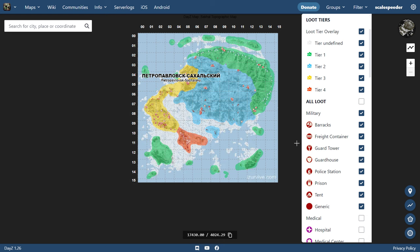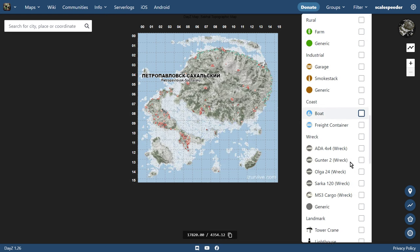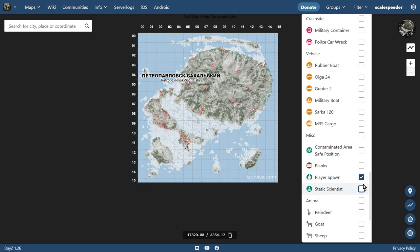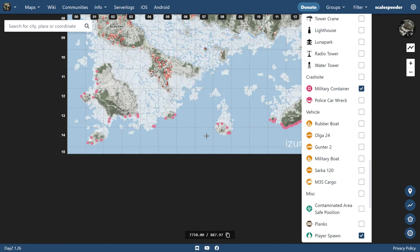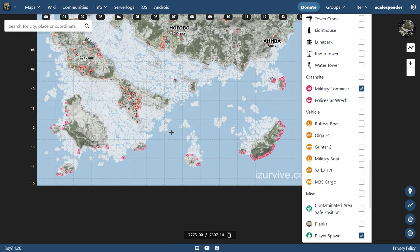Also, remember there are dynamic events on Sakhal. If we put on something like military containers — military containers are very important. This is where you'll find things like the M4A1 automatic rifle, and these are the potential places where these can spawn. There aren't that many dynamic events on Sakhal at the moment — you've got the police car wreck and the military container.